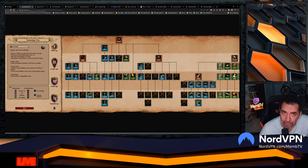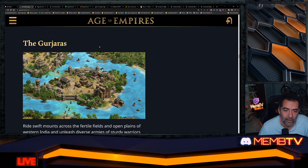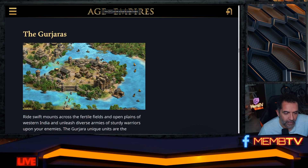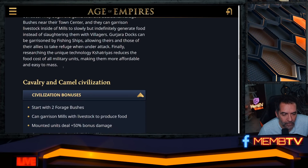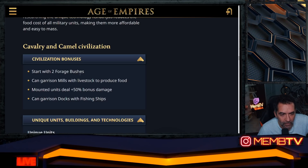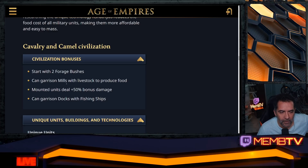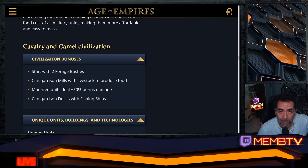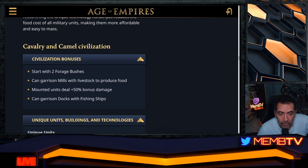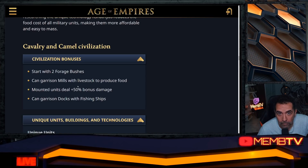Third civilization: the Gurjaras. I'll need a while to learn all these names — we'll get used to them when we face them and lose! Civilization bonus: starts with two to four extra berry bushes, nice for not going idle early. Can garrison mills with livestock to automatically produce food, so you don't need to use villagers for that — a big bonus.